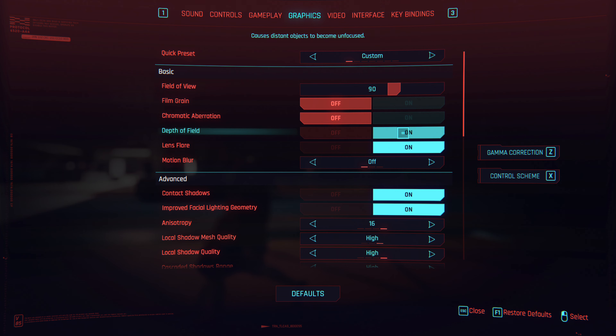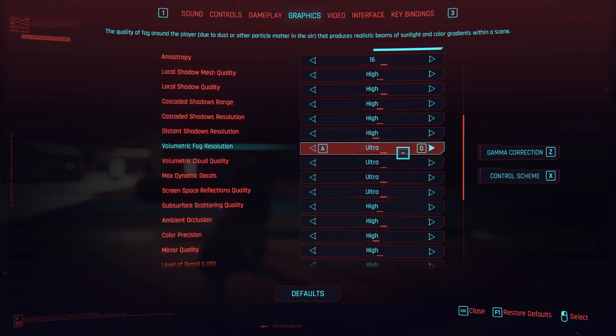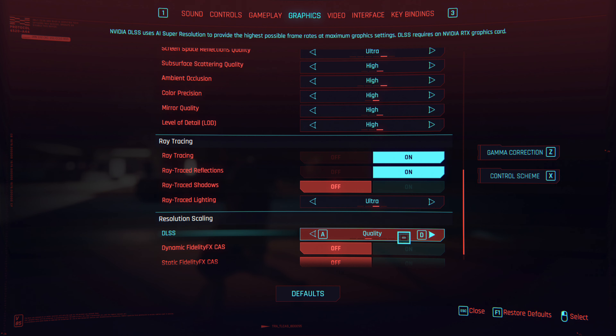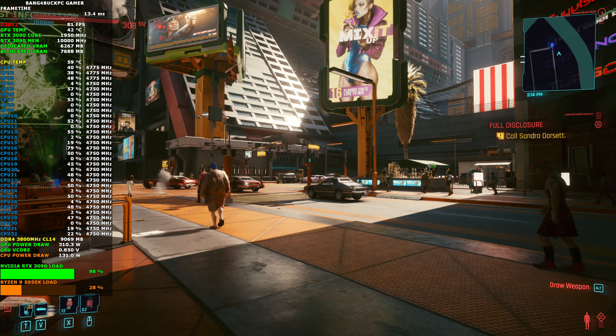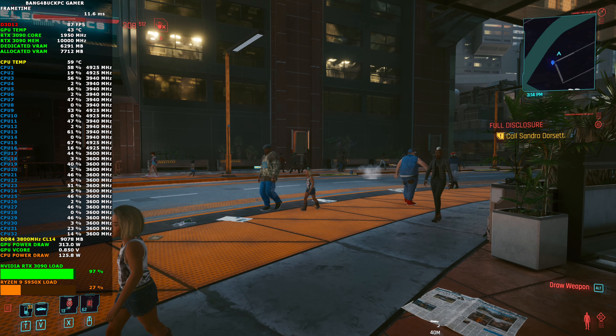I don't like film grain and I'm not a fan of chromatic aberration, so those are both off. Everything else is at high or ultra. You can push up to psycho for screen space quality and ray tracing, but you lose about 15 fps, which isn't ideal when the game needs as much performance as possible. DLSS quality is set to quality, the best image quality you can get while using it, though it doesn't mean you're at native. I wouldn't usually use DLSS below 4K, but it's a needs-must situation — this game requires a ridiculous amount of power while running ray tracing.